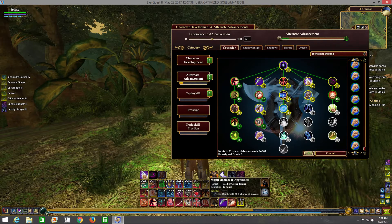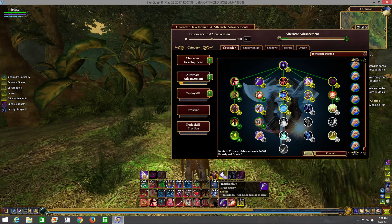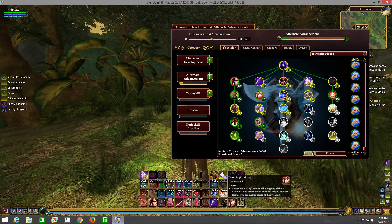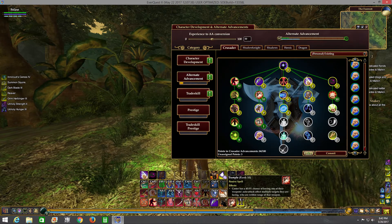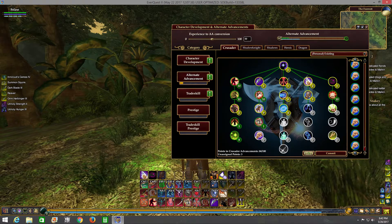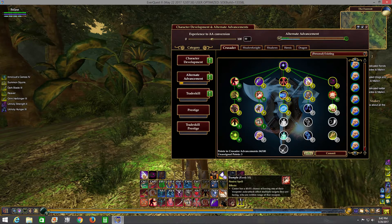Feign Death is there - haven't had any real need for it yet. Trample gives the caster a 40% chance to proc something - its description makes it look like a passive ability.